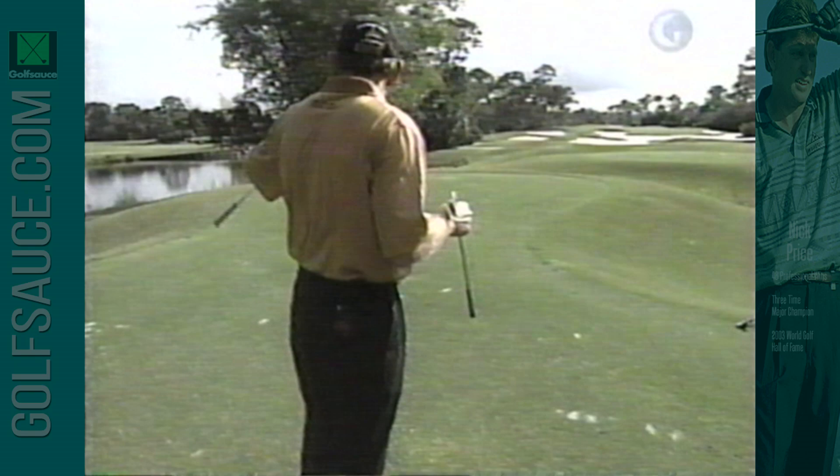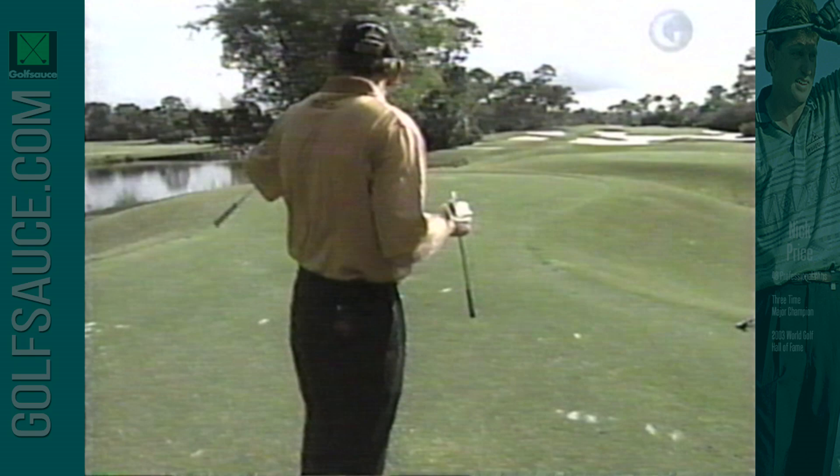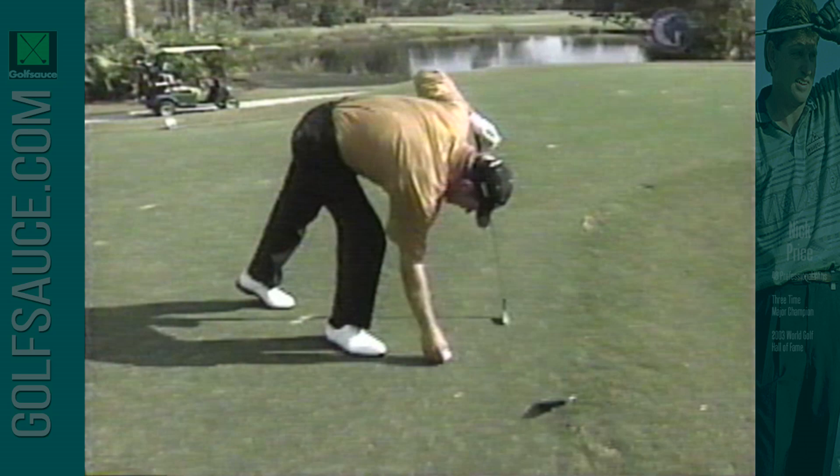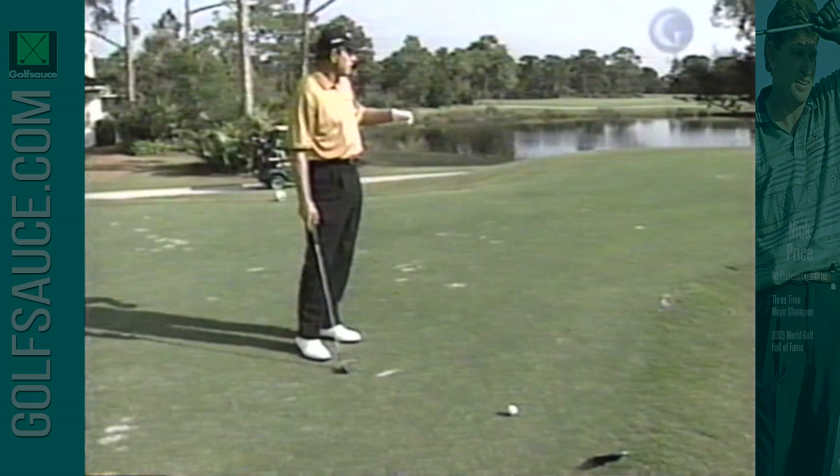Normally if the pin's in the middle and you draw the ball you want to come over to the left hand side of the tee. If you fade the ball you want to go to the right hand side. But right now I feel more comfortable hitting the six iron and holding it up or going a little more into the wind. So I'm going to come up on the right hand side. What you're trying to do is keep the ball over as much green as possible when you hit it, so you don't have to take on the bunkers and all the hazards that are short, be it water.